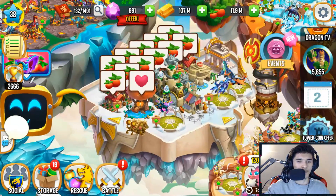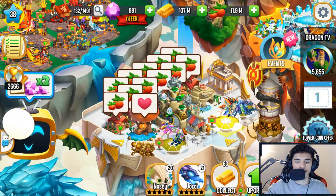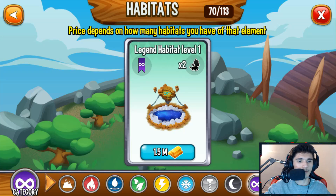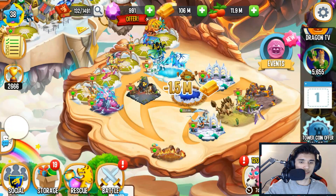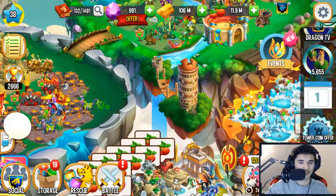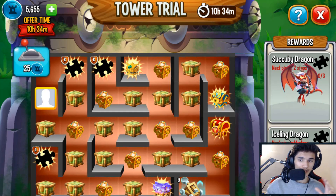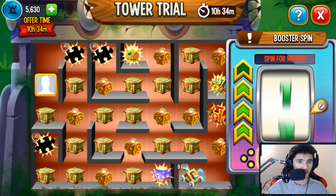For my air dragon I can't hatch it just yet because I need to build a habitat. Unfortunately I haven't purchased it yet, so we can go ahead and purchase it right now — it's a legendary habitat that costs about 1.5 million. We're going to place it and it takes about eight hours to build, then I'll be able to hatch my air dragon. It's been sitting there for a week or two now.